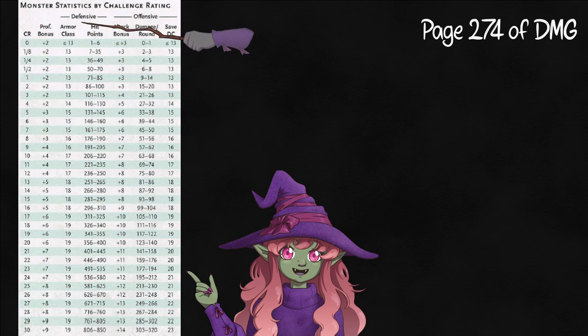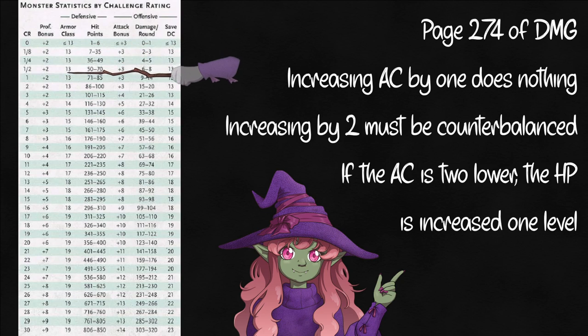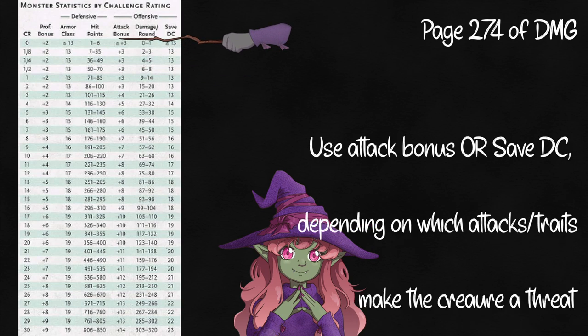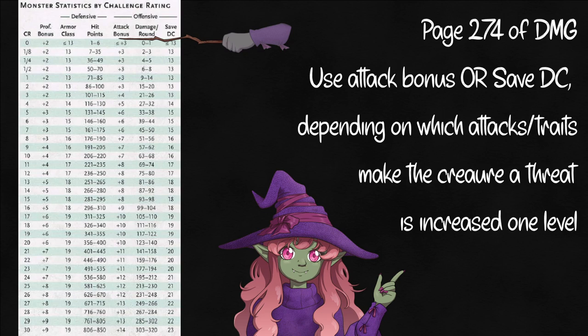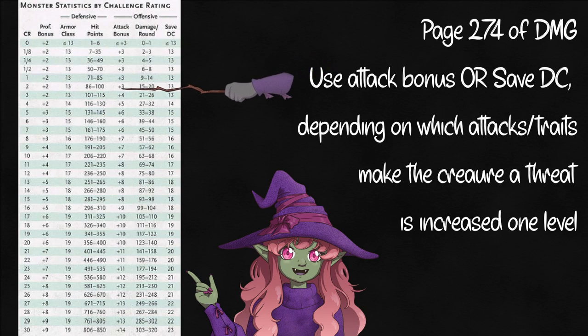Next comes the defensive and offensive CR. Where your AC and HP fall on this chart will determine your defensive CR. For every 2 AC your rating moves from CR standard, the HP range moves by one in the other direction. So 13 AC and 90 HP make you CR 2, but so does 15 AC and 80 HP, or 17 and 60. The offensive CR is similar. Instead of AC and HP, we use the attack bonus of our standard attack with the average damage output if everything hits. If you mostly rely on effects like a Dragon's Breath weapon, you'll use the saving throw DC instead of the attack bonus. Plus 3 to hit with 20 damage average is CR 2, so is plus 1 with 26 damage, and a DC 11 effect with 26 damage.